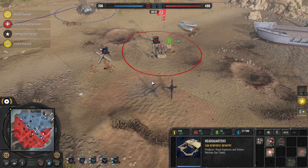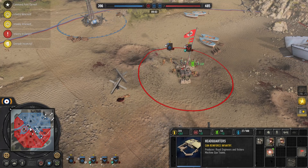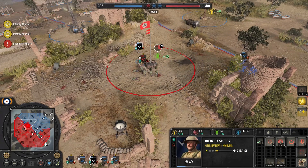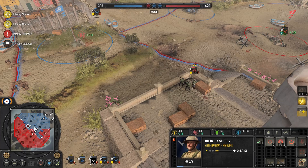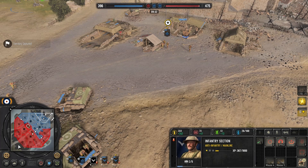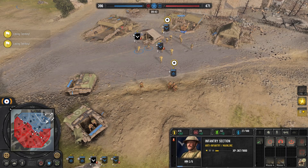I decided to retreat everything at this point because it's getting really, really low and we're just now waiting to try and get the extra 10 fuel for this Crusader. I felt like the only thing that was going to keep me in the game at this point — although he's had so much fuel that I knew his first tank was going to come out fairly soon as well.